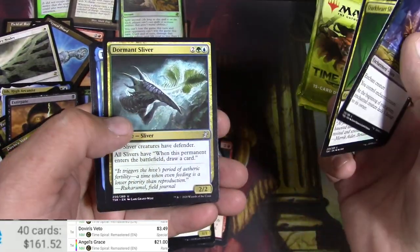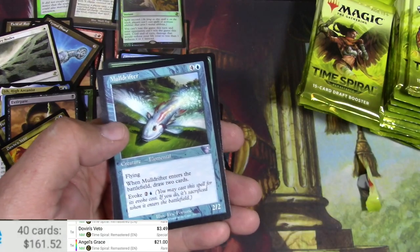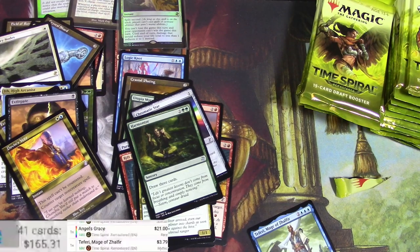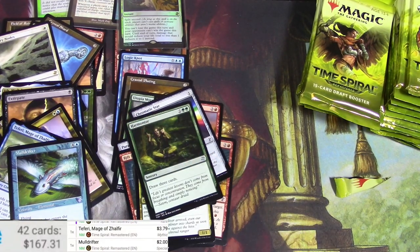Enslaved, Dark Heart of the Wood, Dormant Sliver, and Teferi Mage of Zhalfir, and a Moley Drifter. Teferi — not this version, 3.79. And a Moley — derp fish is two bucks. There we go.